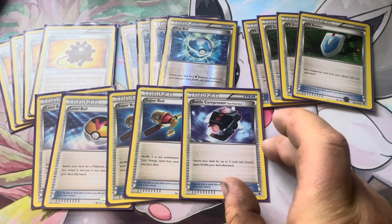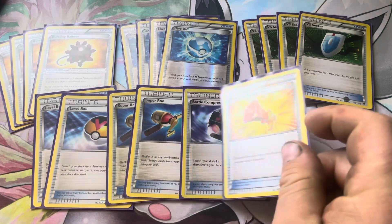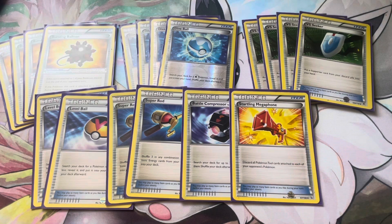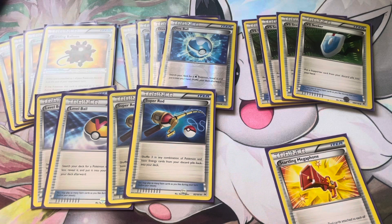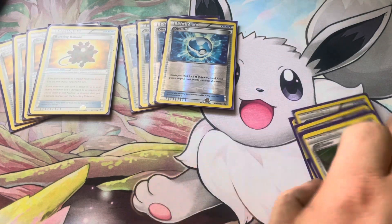One Battle Compressor searches your deck for up to three cards and discards them - great to combo with VS Seeker or Fisherman. Battle Compressor three Water energy then Fisherman them into your hand to use those abilities. One Startling Megaphone discards all Pokemon Tools attached to each of your opponent's Pokemon. Let them load up all their tools thinking you have no tool removal - then hit them with Startling Megaphone. That's the trainer cards - really simple deck to play.